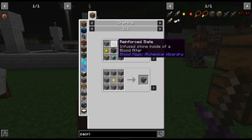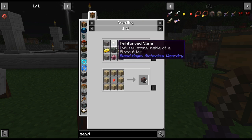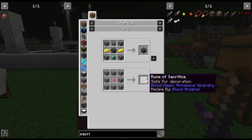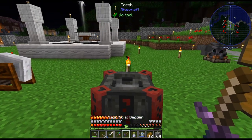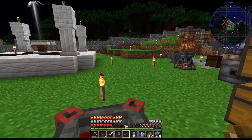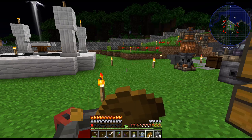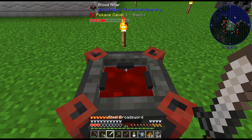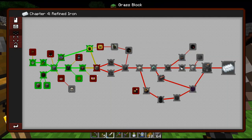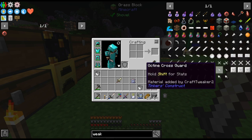That's easier than that, right? I'm guessing. I could have sworn that said imbued. I usually do self-sacrifice, just because I get tired of building mob farms. But maybe in this one we will do a mob farm, I don't know. I haven't really decided yet. But first thing we need to do is craft up a weak blood orb. And I do know that is... yeah, the Naga scale.